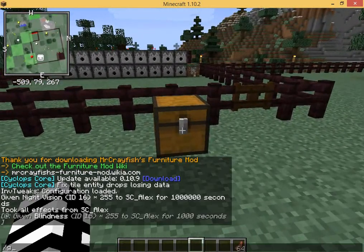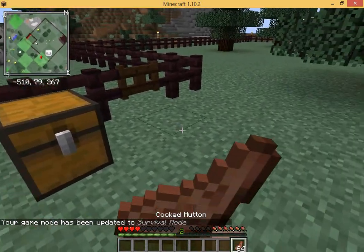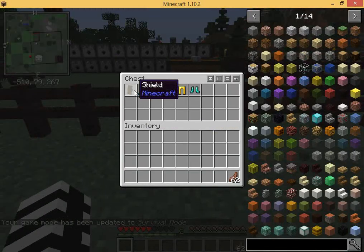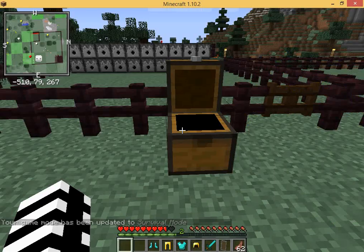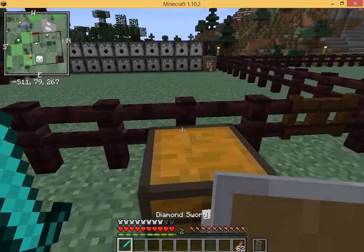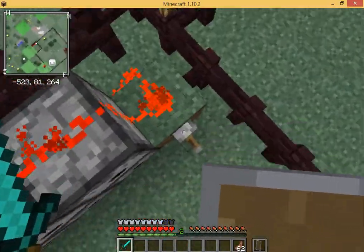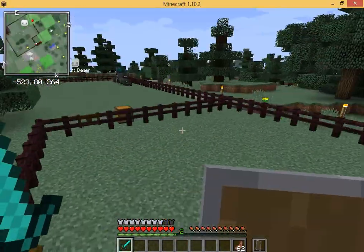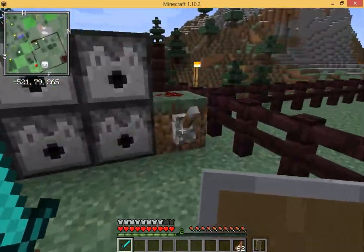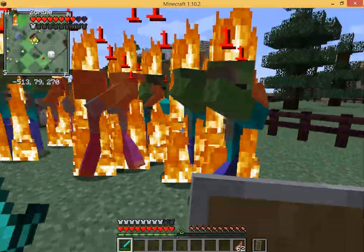Next I'm going to go into survival mode. I'm going to grab all this armor, sword, and shield, and we're going to go fight some cyber zombies which are in here. Pretty much this is how you get all the Cyberware, and we will hopefully get one before they all burn to death or kill me.